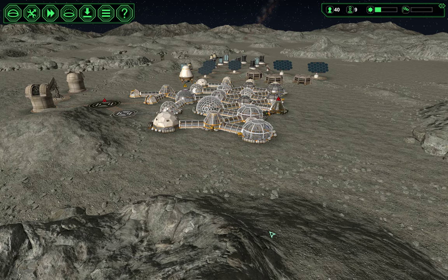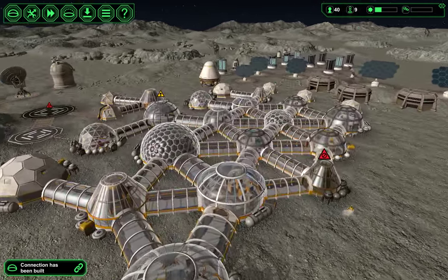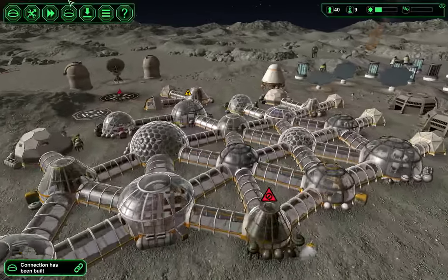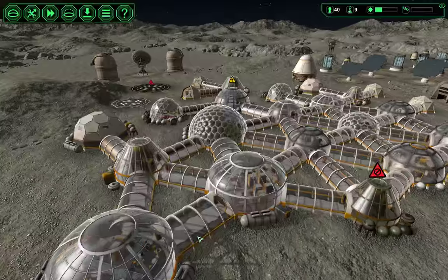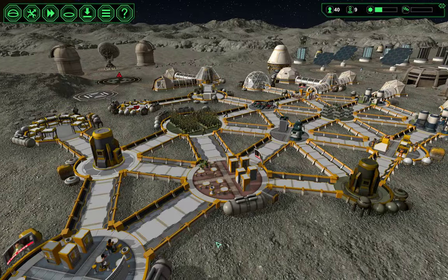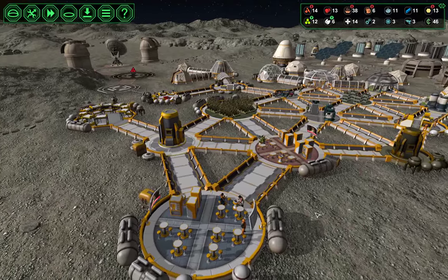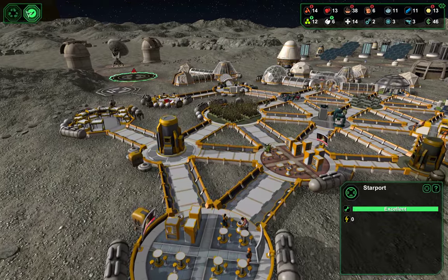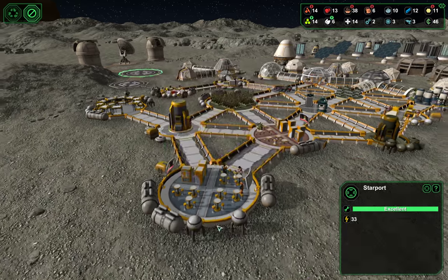Hi everyone, I'm Honeywell and welcome back to our next episode of Planet Base. In the last episode we delayed fixing up our power grid in order to try and address some of the meteor problems that we had. We also put in a bar and we were just going to open the base back up to visitors and test out our food supplies.